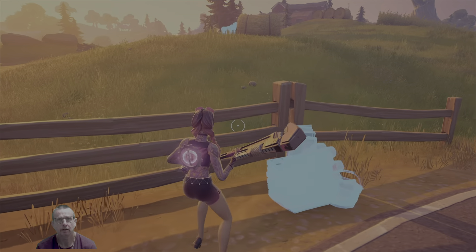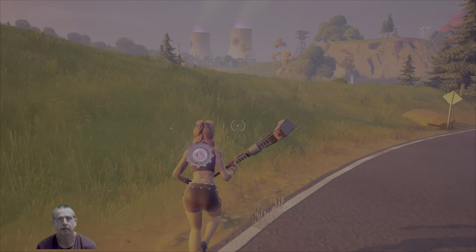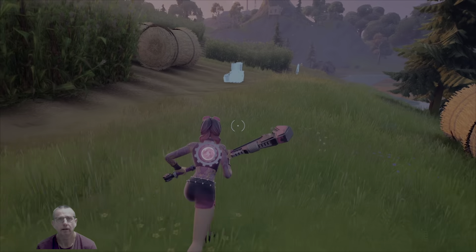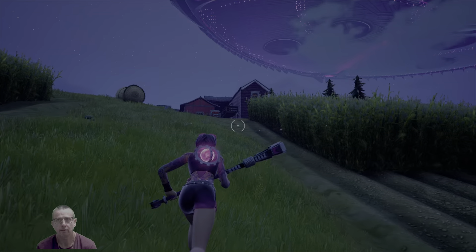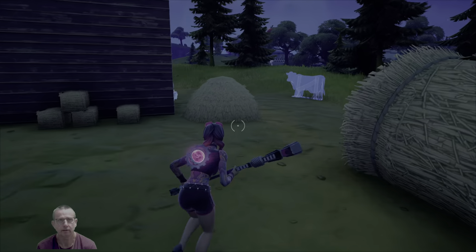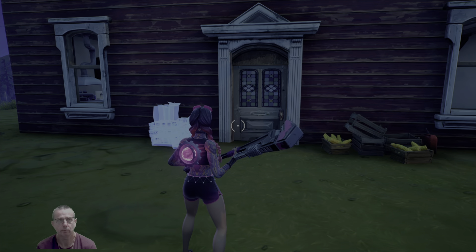By the fence there is a third location, and back across the fields to the corn and the tractor where the bales are, you'll find a fourth location. Back up the hill towards the farmhouse and go round to the door of the farmhouse, and there you'll find the fifth location. Interact with all of these for your Week 6 Legendary Quest.